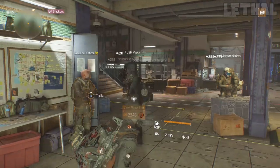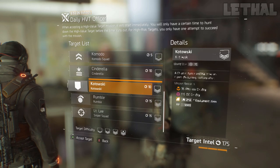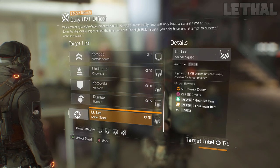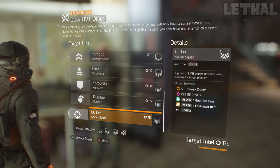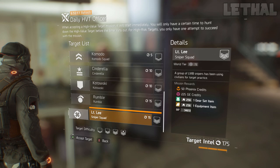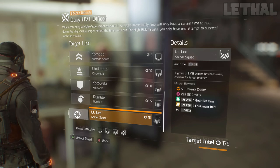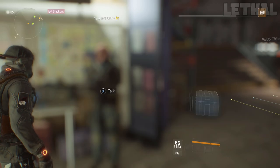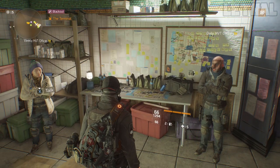As for the daily HVTs, they are decent, but it's not something I would recommend doing. Yes, they are pretty easy and fast, but they only give you 225 GE credits on the hardest difficulty. Although you can do them in about two or three minutes, it's only 200 credits, so in my opinion it's not really worth it. But if you're solo, these are two things you can do to get yourself some free GE credits.